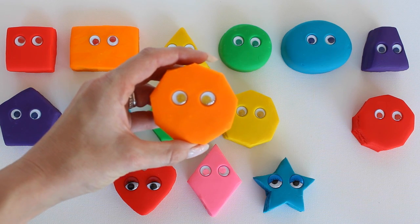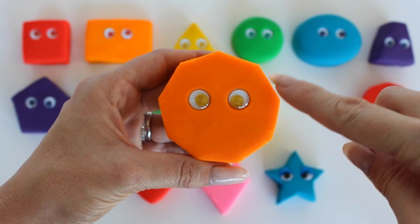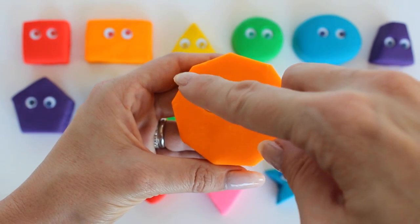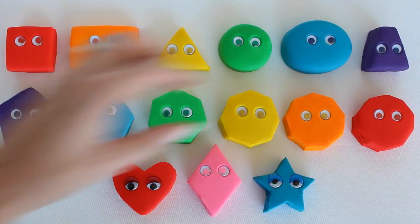Nick the Nonagon. How many sides does he have? Let's count them. One, two, three, four, five, six, seven, eight, nine sides. A nonagon has nine sides. Nonagon.